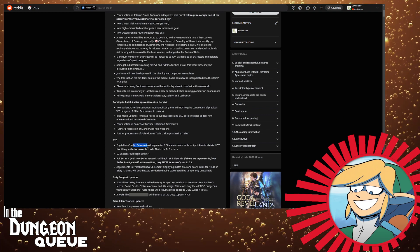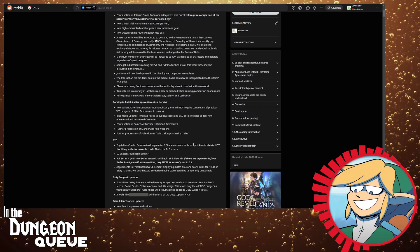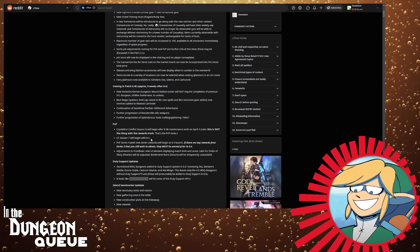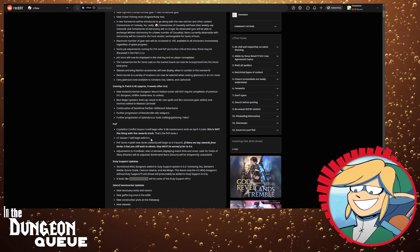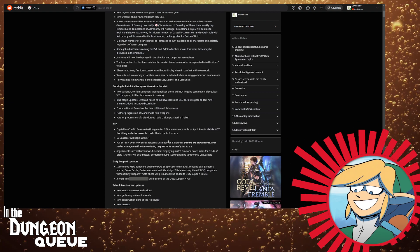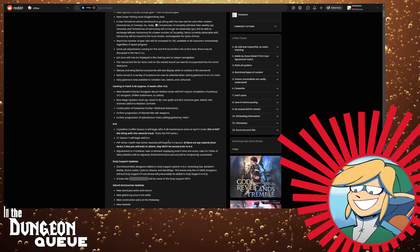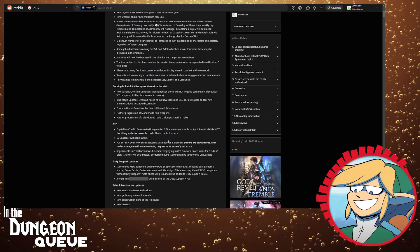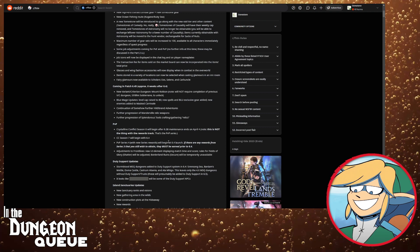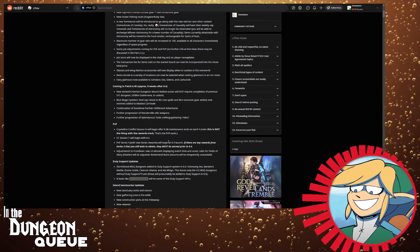PvP: Crystalline Conflict Season 6 began after 6.38 maintenance on April 4th — that's already happened. Season 7 will begin with 6.4, so we are between seasons right now. PvP Series 4 will begin at the launch of 6.4. If you have not gotten the False Monarchy set from Series 3, you've got until late May to do it — so get that shit done. It's a good set, you should go get it.